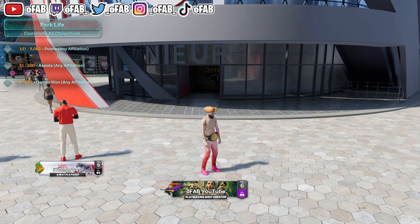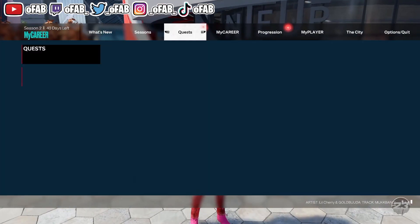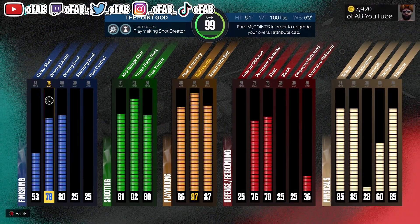I'm going to show you guys the first ever build I made. I dropped this in my first ever 2K23 video. This is 6'1" - I still use it to this day. He's maxed, 99 overall, 6'1" 160, 6'2" wingspan: 16 finishing, 29 shooting, 28 playmaking, 16 defensive. I hit level 39 on this build, which gets me a plus-one badge, and I got plus-four for being a starter - so that's plus-five badges.